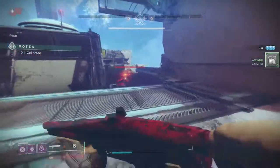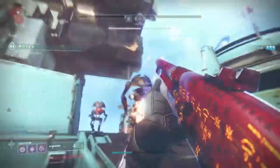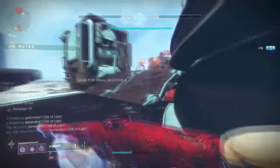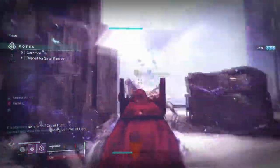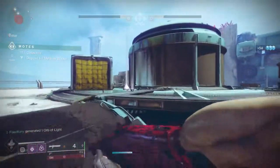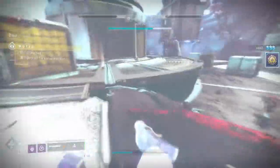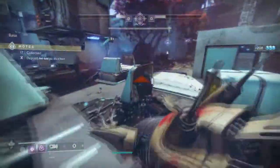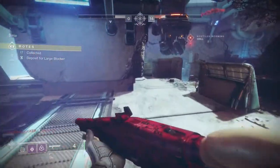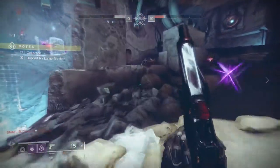What is up guys, today I'm bringing you Python, the ritual weapon for Season of Dawn in Destiny 2. I'm gonna be real quick about this — I think this weapon is amazing. It's probably the best ritual weapon this season. The sidearm and the linear fusion rifle are okay, but the Python is probably the best thing you'll get, especially if you do not have a one-two punch shotgun. This is well worth it — it has perks that make it seem really weird but so viable.